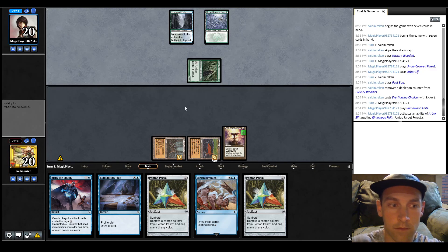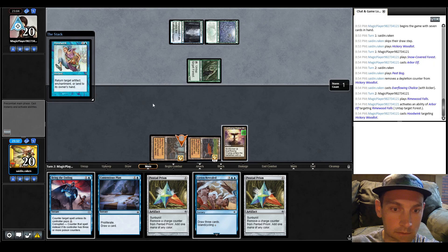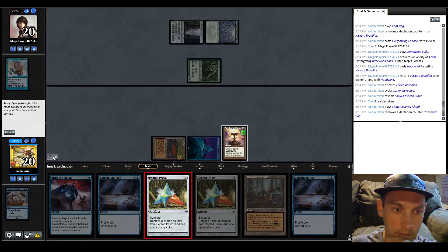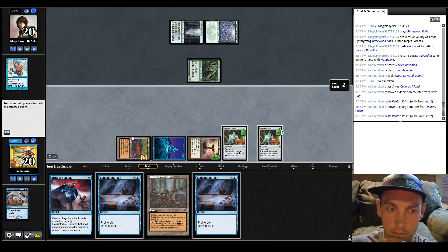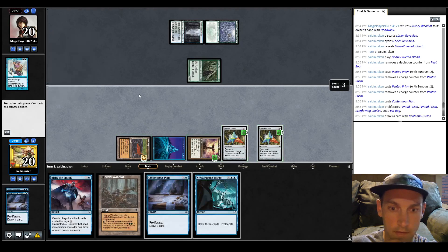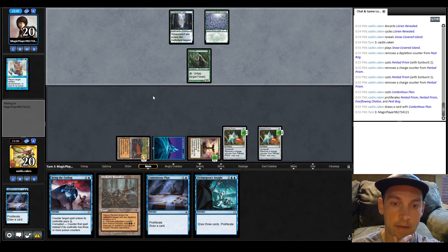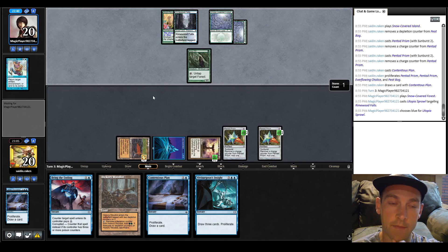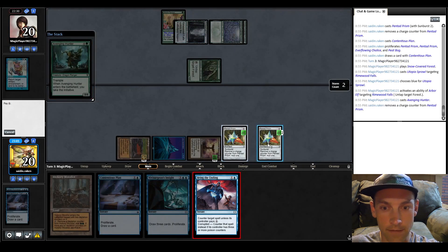They're going to play a two-mana spell — seems they messed up. They're going to get rid of my land with Hoodwink. Cycle, get an Island. We can go land, Pentad Prism, play another Pentad Prism, then Contentious Plan — now we have a ton of mana and can counter their junk. We have a Vivisurgeon's Insight we can't cast yet, but we can cast Contentious Plan into Vivisurgeon's Insight and then have Bring the Ending. They cast a Sprawl — they have five mana. Let's see if they cast the initiative — I'll just counter it. Not today, my friend. Not today.